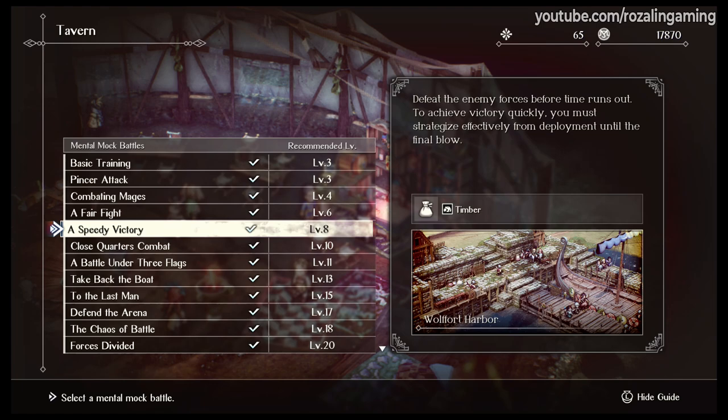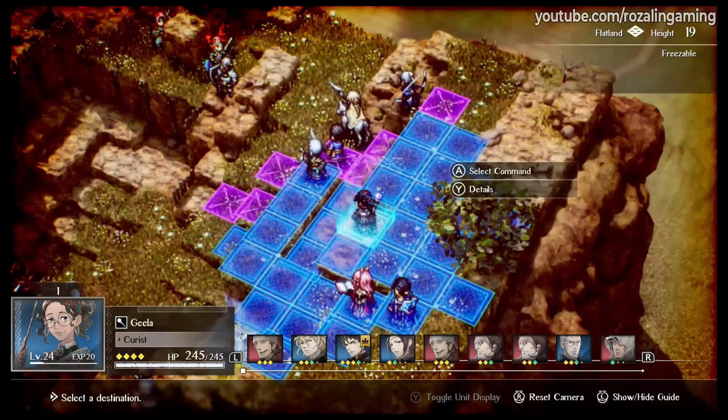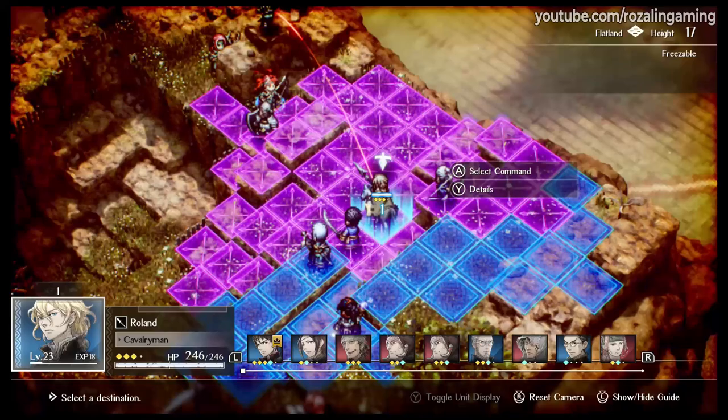Mock battles also serve as a great resource for coin which you need in order to purchase items from the merchant, as well as an excellent way to level up any units who may be falling behind. For early to mid game farming specifically, I've found that the Close Quarters Combat, Defending the Arena, and Forces Divided mock battles to be a great source of coin, resources, and experience.